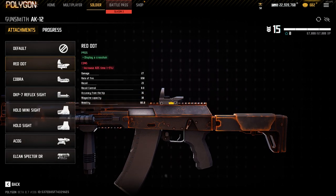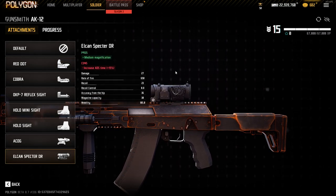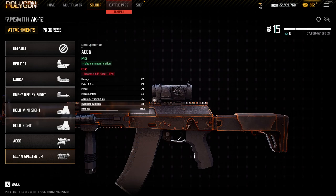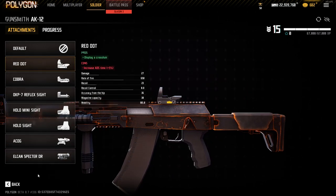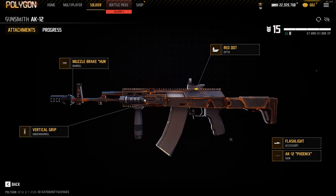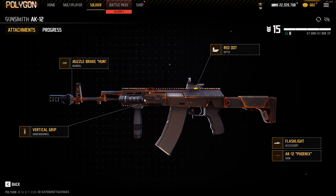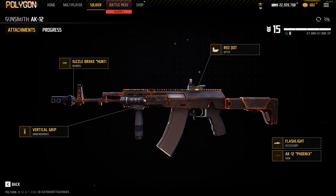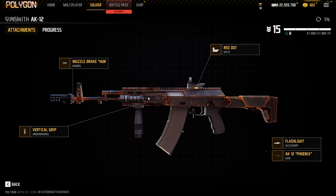I'll basically use the Red Dot, ACOG, or L-cam. The L-cam is really good if you play Valley — it gives you a really long line of sight. But usually I use the Red Dot because I like playing aggressive with this gun. This is the meta gun, basically the strongest AR in the game now. It's not necessarily the hardest hitting or the best at range, but it's just an overall well-rounded gun, and the hip fire is really really good on it.